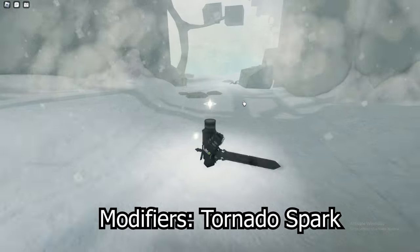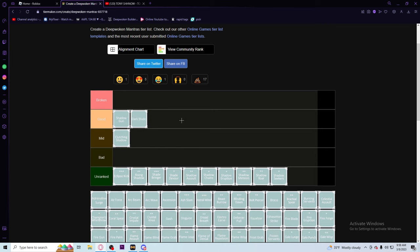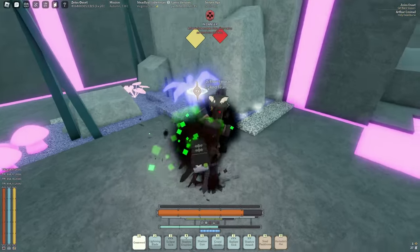For the next shadow move we have Dark Blade. Dark Blade is so good - it's a multi-hit move and you can put a tornado spark on it. It also blinds the enemy and takes a lot of ether. If you put a wayward on it you can basically get a free critical after - though I don't know if that's still the case because they just nerfed the wayward gem, which I think is so dumb. I'm gonna put this in good, below shadow gun because shadow gun has more range.